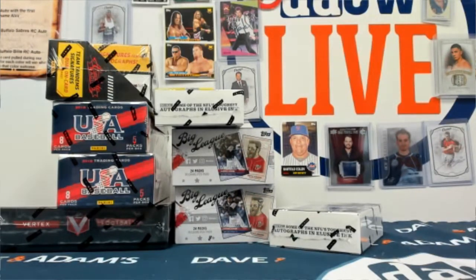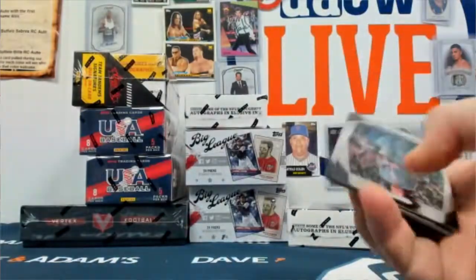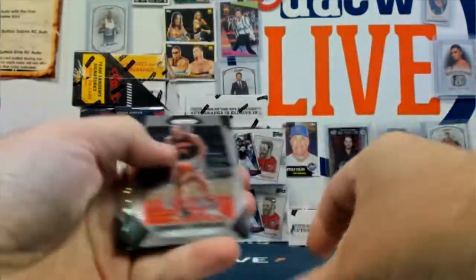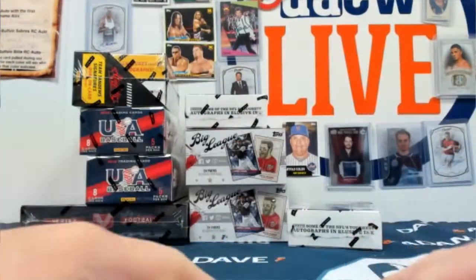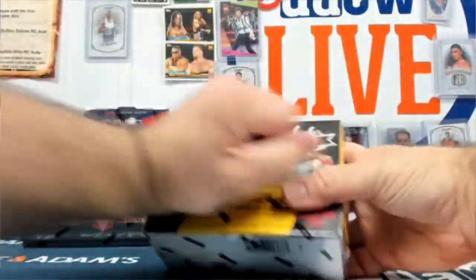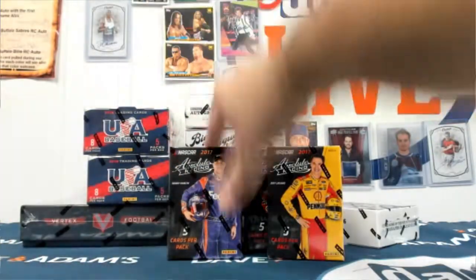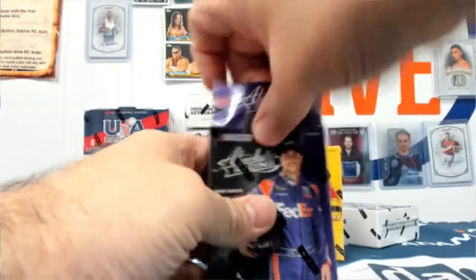Alright, here we go. Start with the free gift — a Luke Kennard rookie. Let's do some racing. Francois, if you get in here let me know, you'd be next. If not, I'll just keep going down the line, getting through all of these personal breaks in case more orders come in. We're a little backlogged here, but nothing we can't get through.